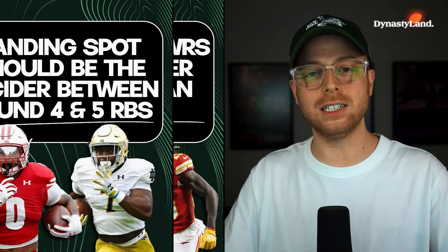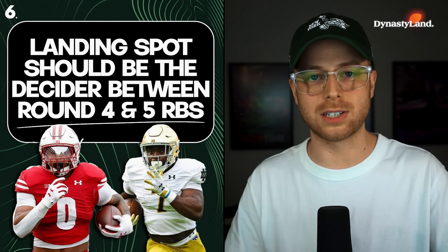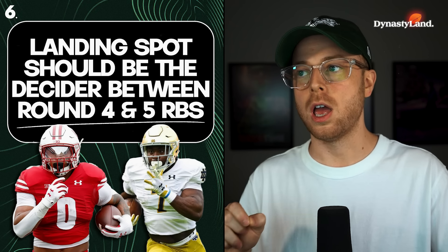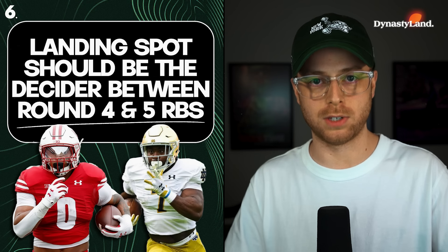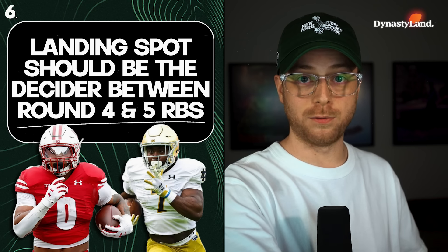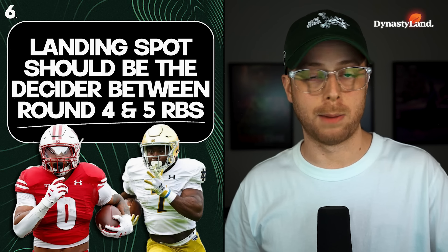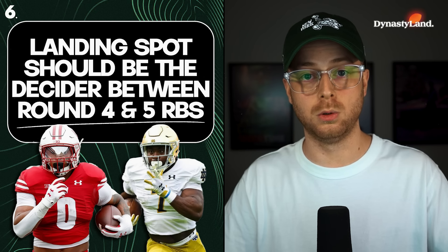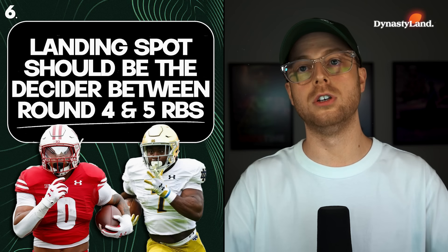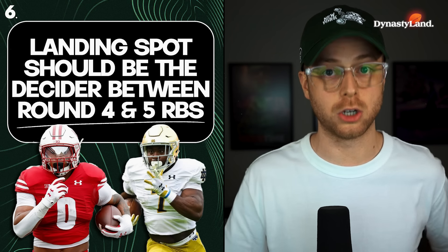Number six: landing spots. Landing spots should be the decider between round-four and round-five NFL draft running backs when you're selecting in your rookie draft. In the NFL draft, a running back going round four versus round five — it should not matter from that point. You should not default to taking the round-four guy over the round-five guy. There is no evidence in the last 10 years to suggest that is a good move.